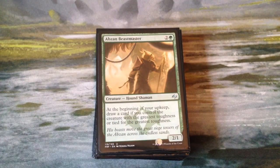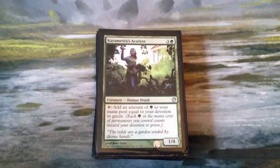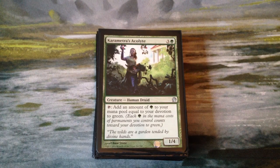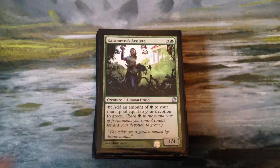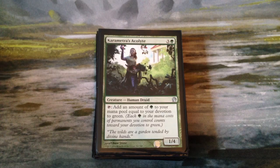Speaking of card draw, we have Abzan Beastmaster. It lets us draw a card at the beginning of our upkeep if we have the creature with the greatest toughness or tied for the greatest toughness. Considering we're putting so many plus-one-plus-one counters on things, that's not unreasonable — otherwise it's a 2-1 for 3, which isn't great, but the effect is nice. Karametra's Acolyte is a 1-4 that taps for green equal to our devotion to green. A lot of our cards are green. For Planeswalkers we have 2 — Nissa from Oath of the Gatewatch was in this deck, but I took her out to put her in my standard deck, so once she goes out of standard I'll probably put her back.